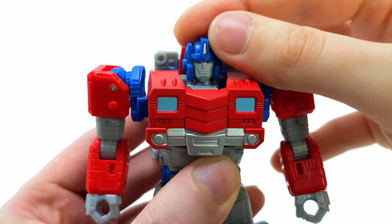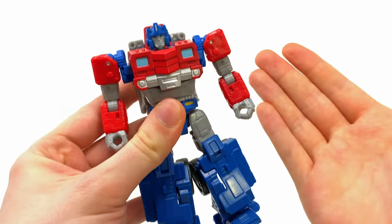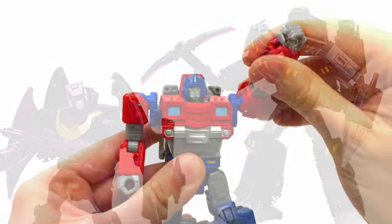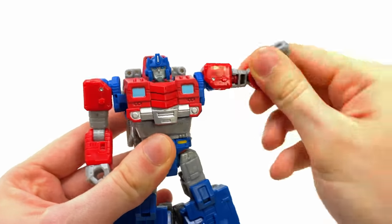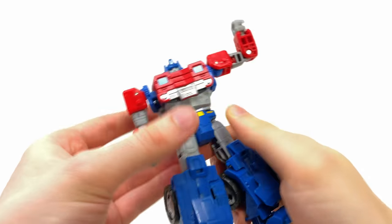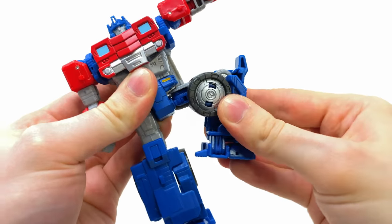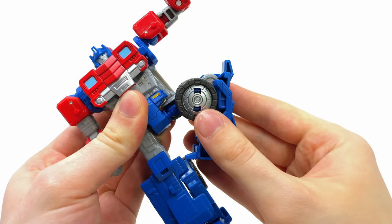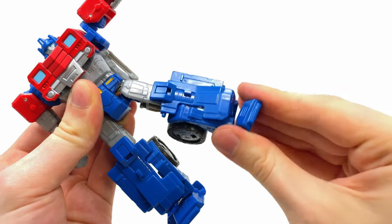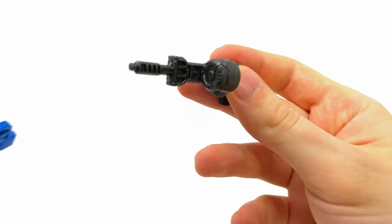The head is on a ball joint, so it can look up and down and rotate left to right. Nothing on this figure feels loose, despite being a redeco of Siege Hound — that was a slight issue with Miner Megatron, but everything here feels pretty sturdy. Great range out of the arms, a waist joint despite the backpack configuration, hips that kick forwards and out to the side, a way-past-90-degree bend on a single pin joint at the knee, and the signature Legacy ankle rocker pivot.